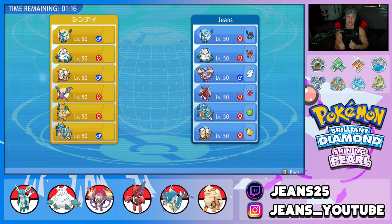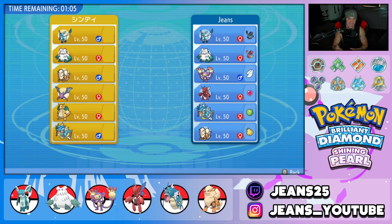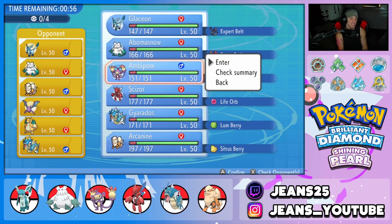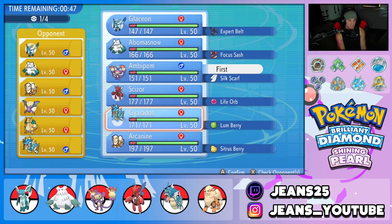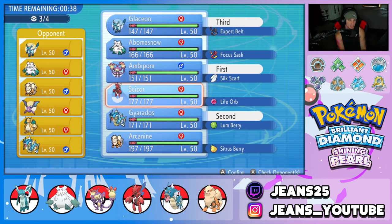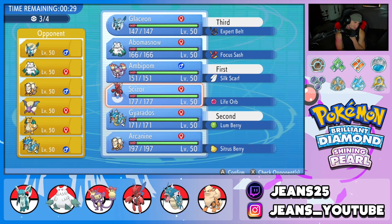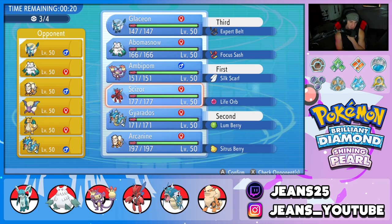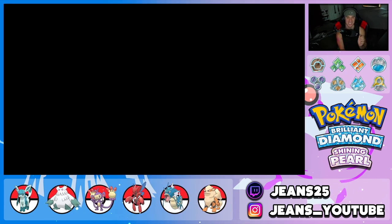Hopefully you guys enjoyed that one. We're hopping into our second battle and we have a bit of a mirror matchup — he also has Abomasnow and Glaceon, plus Gyarados and Arcanine. The two differences: he has Crobat and Dragonite, I have Scizor and Ambipom. I feel like not even bringing Abomasnow — a nice Ambipom lead is solid. We could bring Scizor or Gyarados as well. I really like setting up Gyarados since we have Ice moves super effective on Crobat and Dragonite. Locking in Scizor for the fourth slot and looking to grab back-to-back wins.